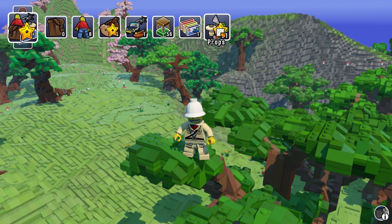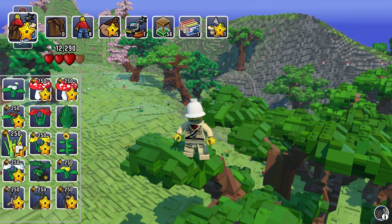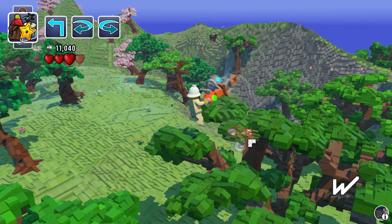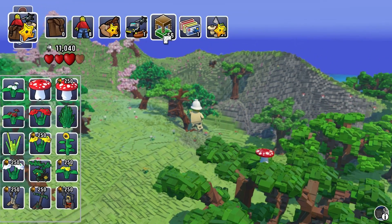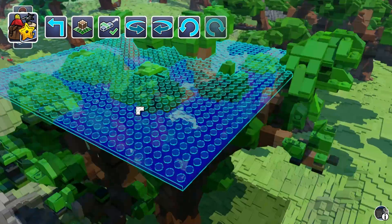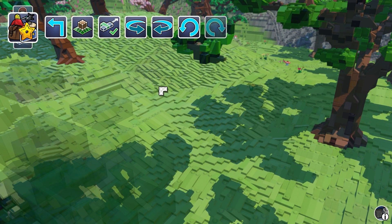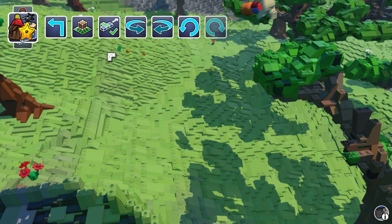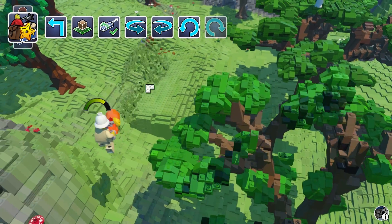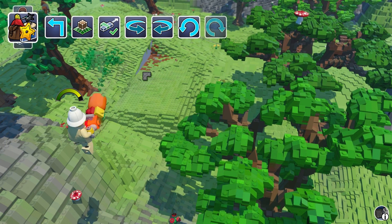Something I didn't go through very well in my last video: these props. You can buy this stuff for studs and then plant it anywhere. The cooler thing is the sets — look at this. This is an actual LEGO set, and you can just place it down and build it. That is actually really cool.